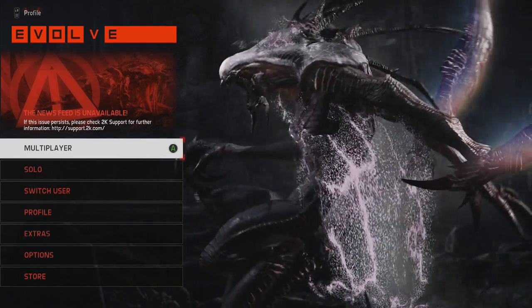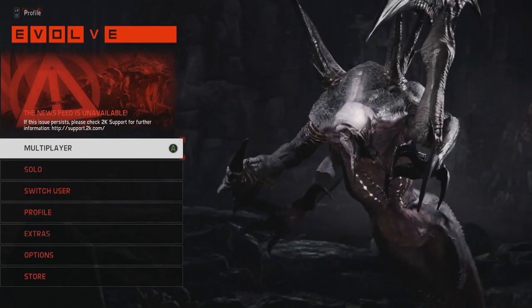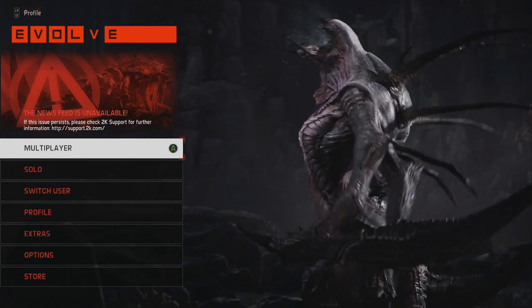The Wraith has very low health and shields, but she makes up for it in the crazy amount of damage she has and the evasion, as you'll see in there.